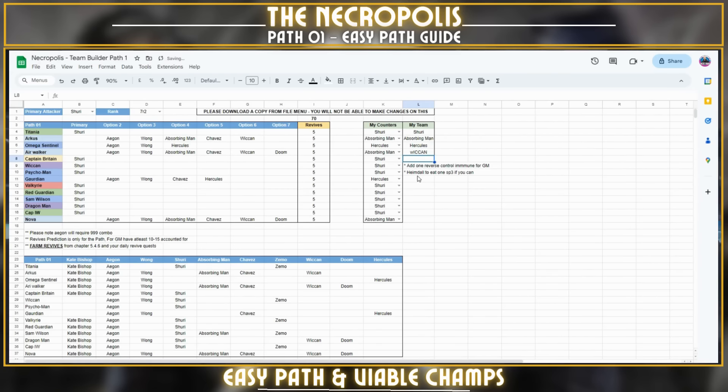How many revives it takes really depends on the rank of your primary attacker. Using Shuri at 7-star rank 3, on average it will take about three revives per fight — some fights like Captain Britain or Psycho-Man can be soloed, others won't be. That's roughly 42 revives total. If you change to 7-star rank 1, it costs around 10 each, so 140 would be a safe bet. Remember: changing the rank also changes the revive count in the builder.